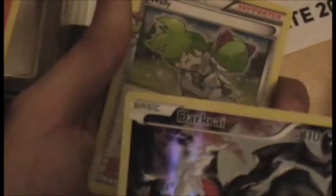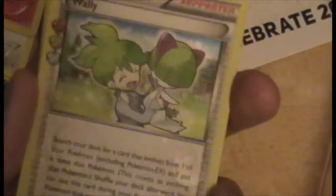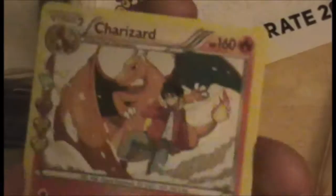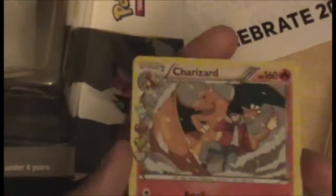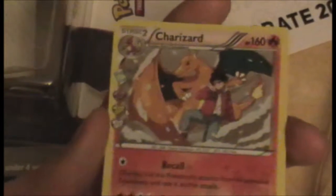This has been a pretty darn successful box. We have Wally happily with his Ralts, and we have Charizard — a holo Charizard is something I never got in base set. In fact, I don't think I own a holo Charizard. I own a Charizard EX — actually two Charizard EX, the Secret Rare and the regular from Flashfire — but not a holo Charizard, so this is really exciting. That was a really good box. Thank you for sticking with me, and I will hopefully make another video soon. Until next time, goodbye.